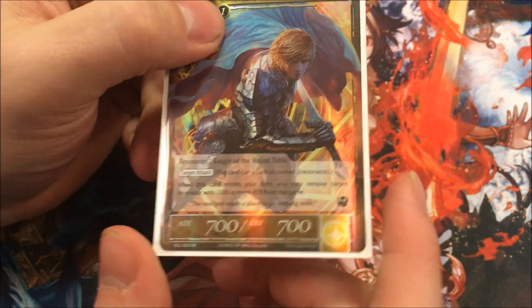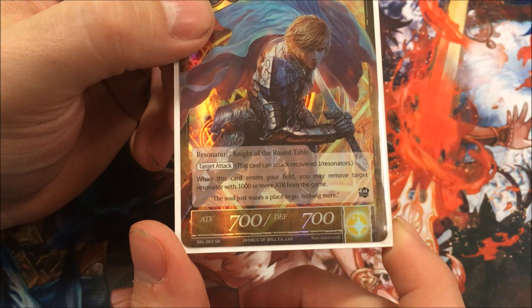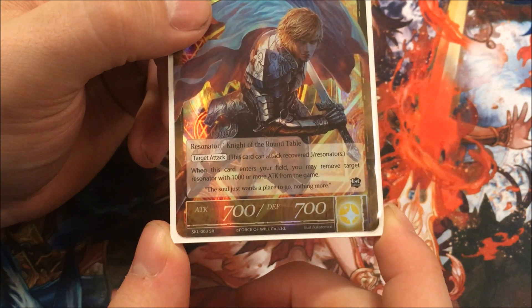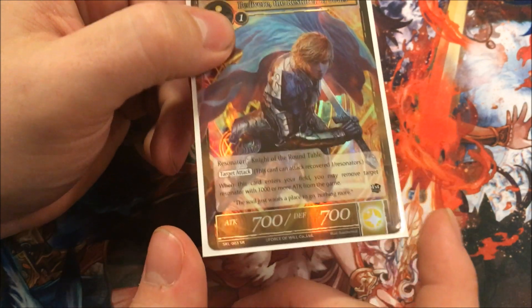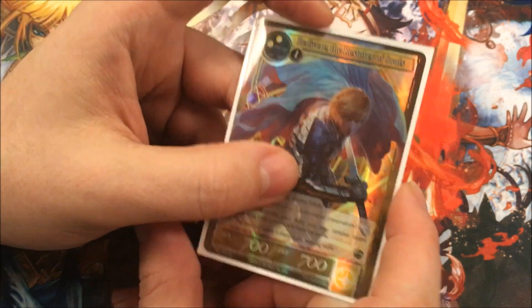It's a 3-drop with Precision for the new wording. When this card enters your field, you may remove a target resonator with 1000 or more attack from the game — it says 'may,' so if they don't have something that's 1000 or more attack and you somehow do, you don't have to remove them. That's a nice little thing about it.